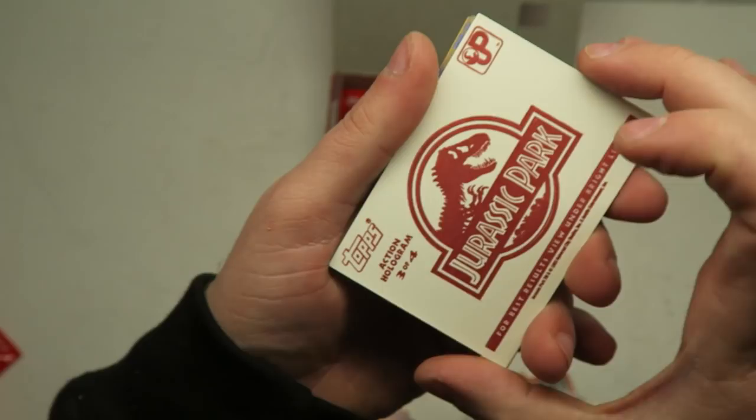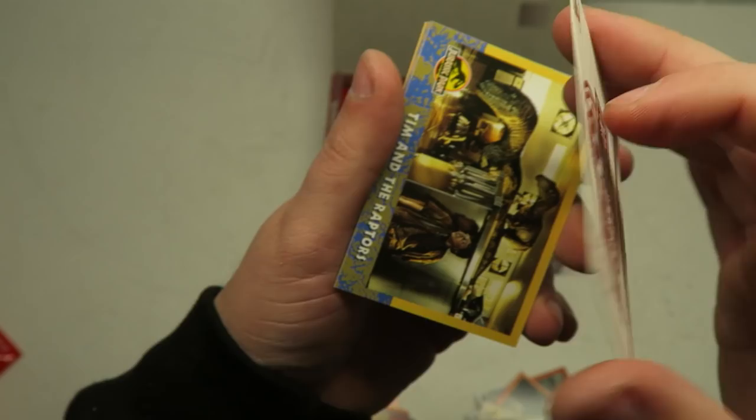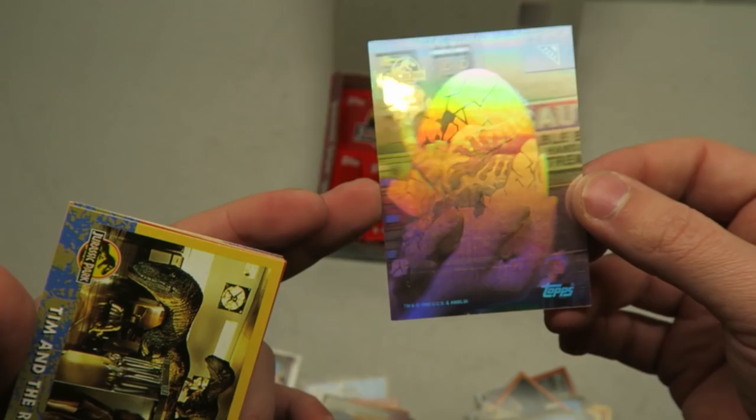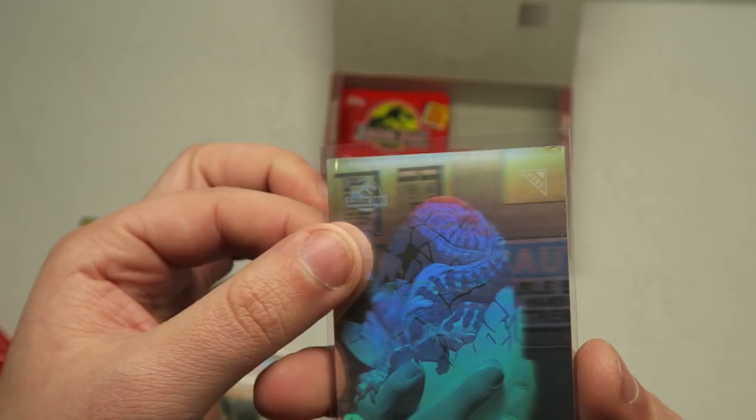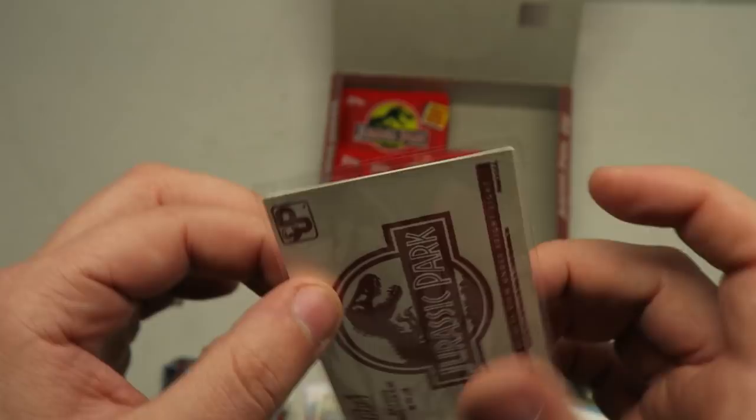Let's get into the next pack — stop! Another Gallimimus with a sticker — wait, what's this? Action. Hologram! Our first hologram pull right here — number three of four! We got a little baby Raptor in the egg, and it's also a sticker. Let's sleeve that. I didn't really do too much research — I don't know if there's much value to any of these or not. But that is very cool. We finally got a holo and I am happy with it!